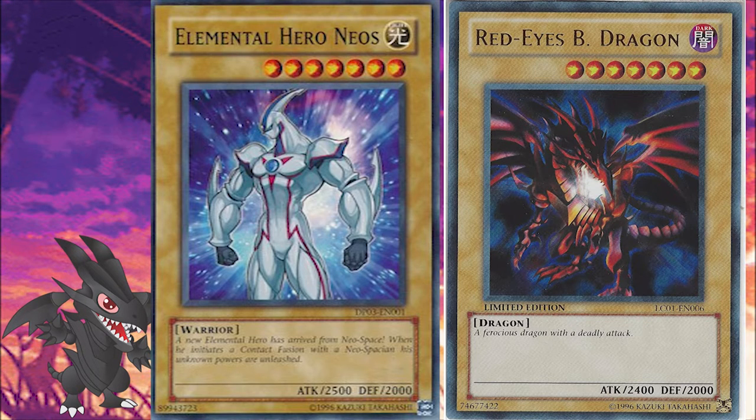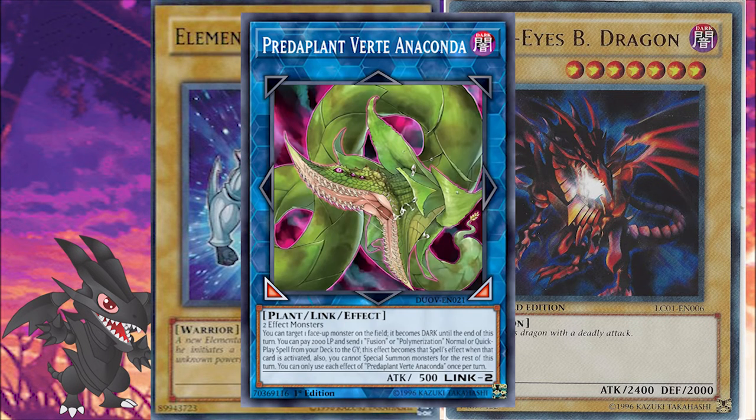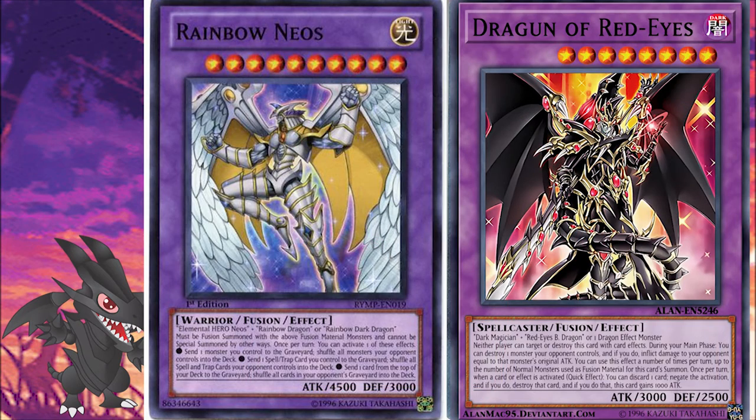which is a tie between Red-Eyes Black Dragon and Elemental Hero Neos. Those are high-level vanilla monsters from Duel Monsters and GX respectively, and those are — especially Red-Eyes Black Dragon — played in conjunction with Predaplant Verte Anaconda to summon their most powerful fusion monsters, those being Red-Eyes Dark Dragoon and Rainbow Neos. There are actually no other reason for those cards to be played in the deck, unless it's a dedicated Red-Eyes or Neos deck.